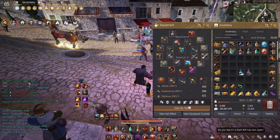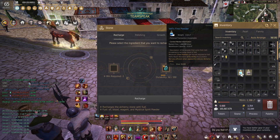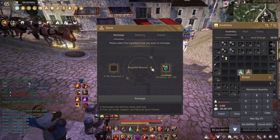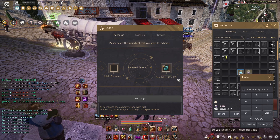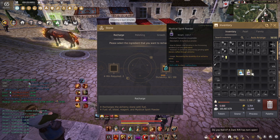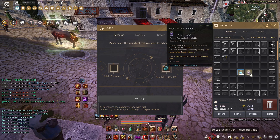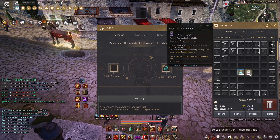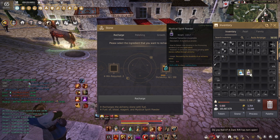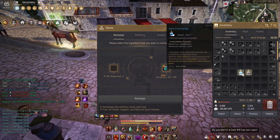Basically you can repair vel with two different sources: you can put in vel's fine powder, which will require 30 when you have no durability, or you can put in mystical spirit powder, which requires 300 when you are at zero durability. Getting 300 mystical spirit powder is significantly cheaper than getting 30 vel's fine powder.